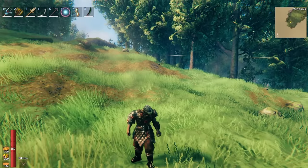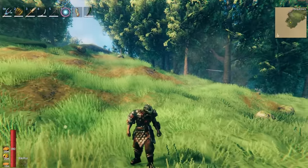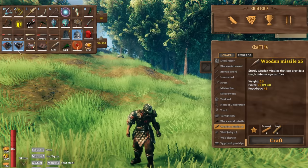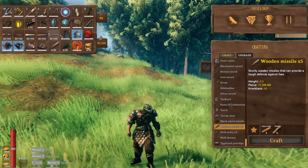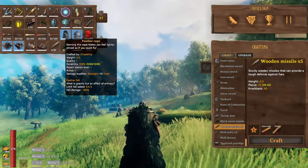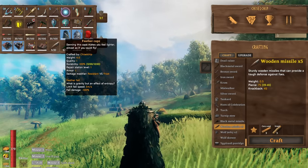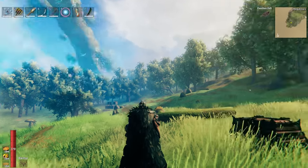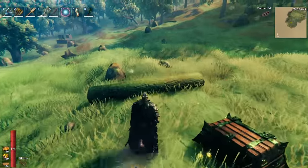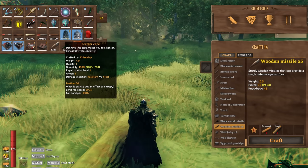Starting off, I'm wearing the carapace armor — carapace helmet, greaves, and leggings. Over that we have the feather cape, which limits fall speed to only five meters per second and is resistant versus frost, so you can still wear this in the mountains. It's actually one of the first capes that has its own modifier, in addition to the standard armor and frost resistance of the other capes.